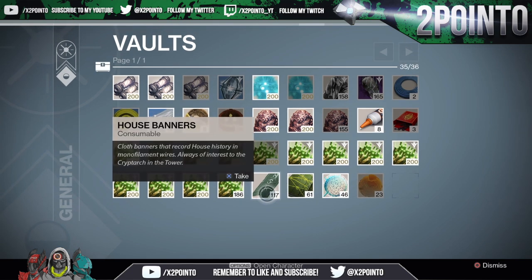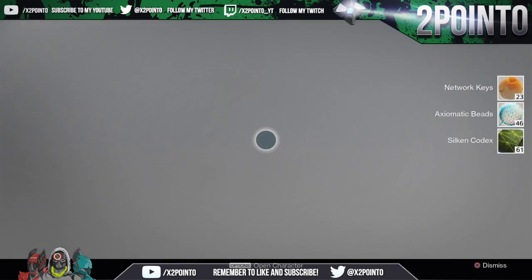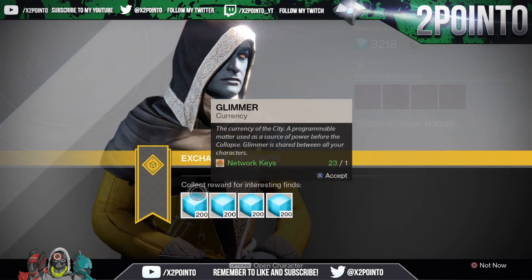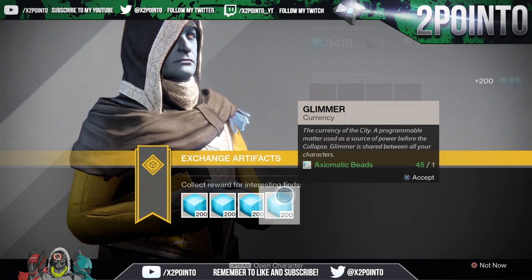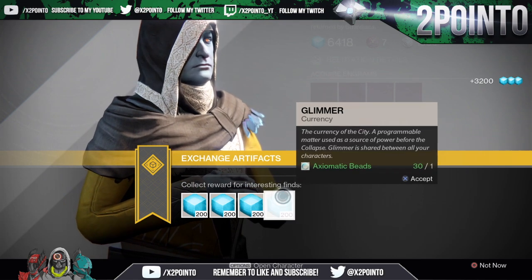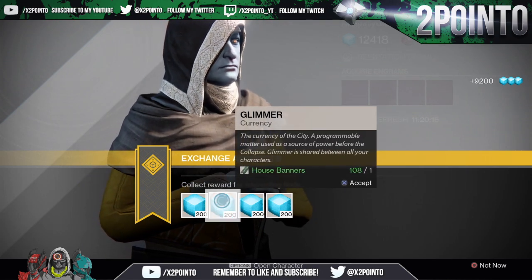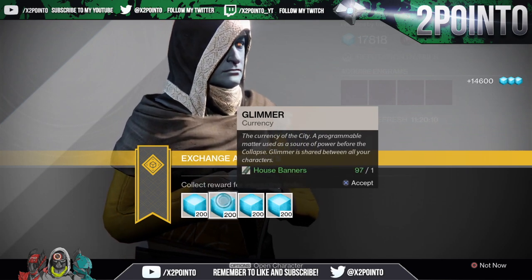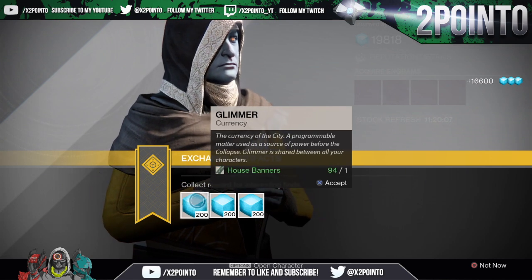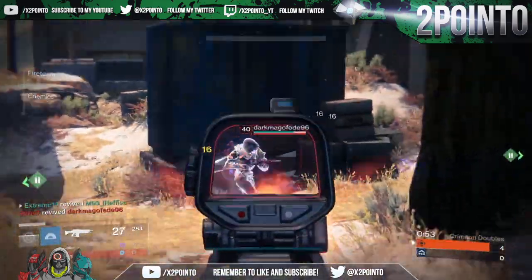There are also a lot of consumables you can pick up while doing different activities in Destiny that can be traded in for glimmer. These consist of House Banners from Fallen enemies, Silken Codex from Hive, Axiomatic Beads from Vex, and Network Keys from Cabal. These can be traded in with the Cryptarch for 200 glimmer each. I've been storing any of these I get in my vault, and whenever I'm running really low I can go turn them in — and as you can see, I've saved a lot of them up. Just like that, in seconds I've gone from hardly any glimmer to almost a full stack.